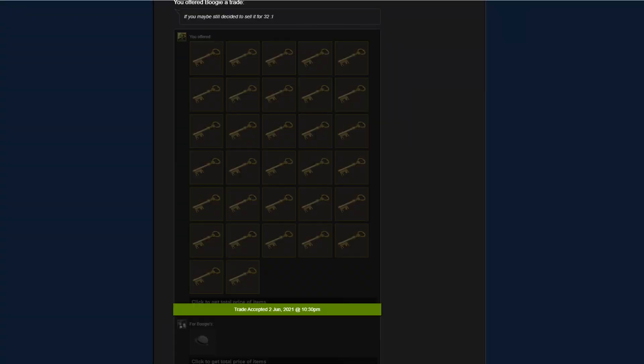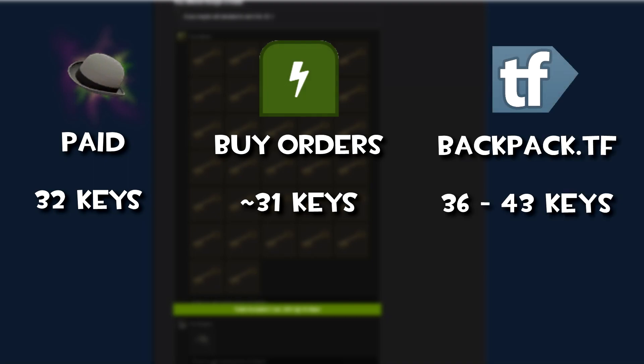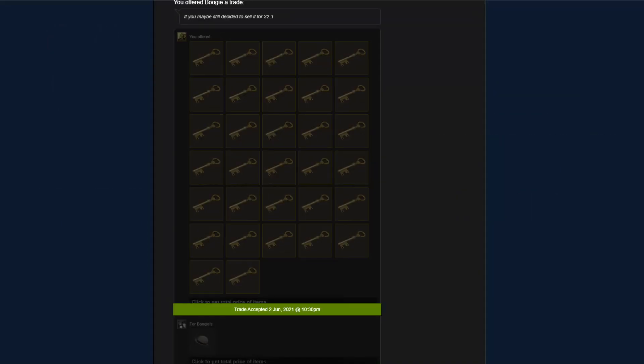Here I quick bought a Modest Pillar of Hats Searing Plasma for 32 keys, which is around 1 key above buy orders. That's great — let's see if we can get some more. Backpack.tf prices it at around 36 to 43 keys.